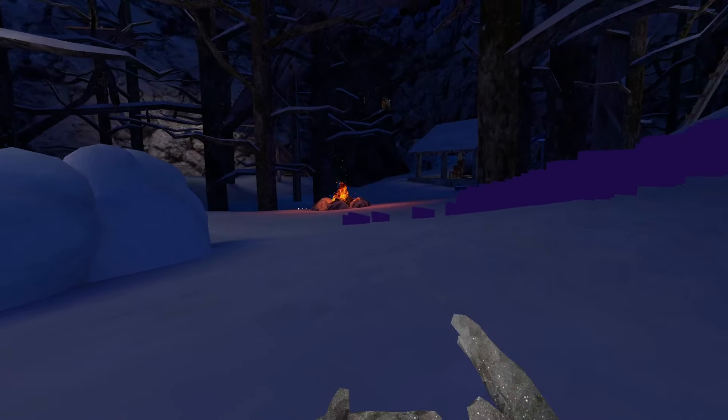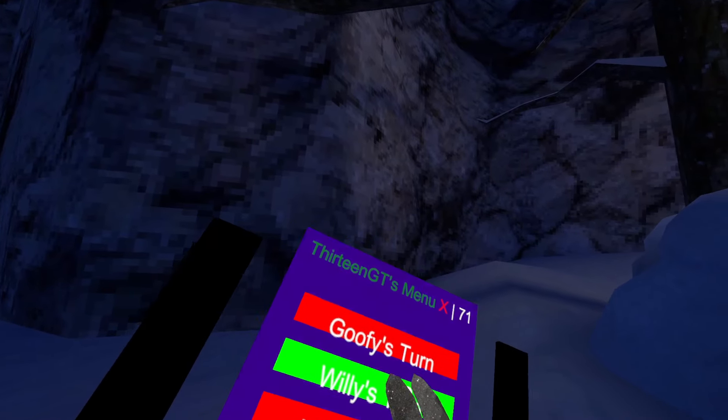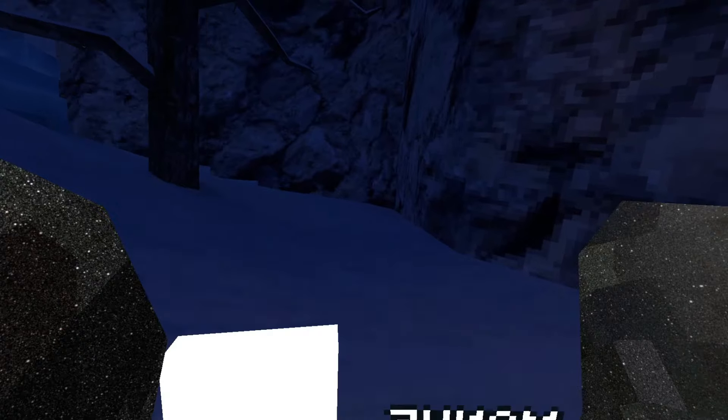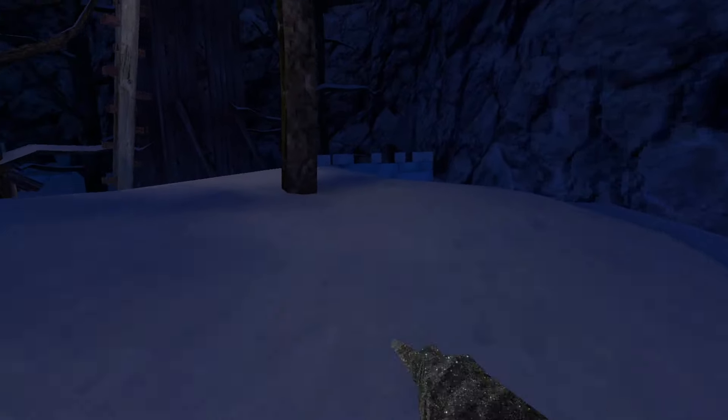Goofy's Turn: this will enable Goofy's turn. Willi's Turn: this will enable Willi's settings, like this. Happy's Turn: this will enable Happy's turn, which is pretty cool. TTT Pixboosts will enable TTT Pixboosts, so you can have a slight speed boost. Muscle Boosts: this will enable Muscle Boosts, so you can get a slightly faster speed boost.